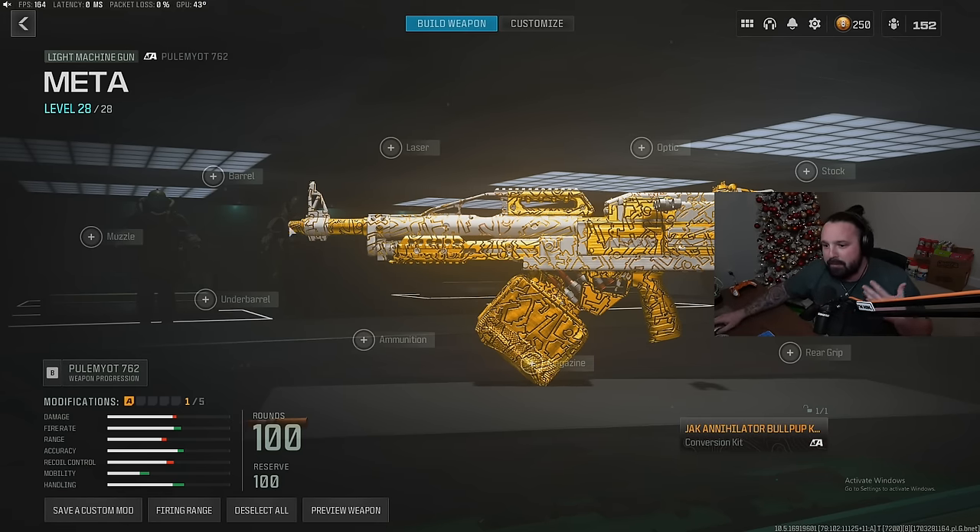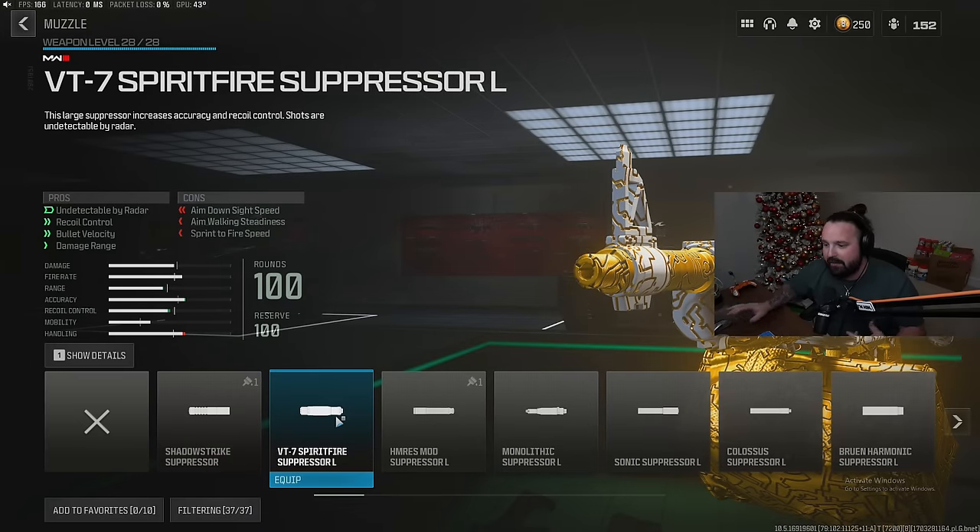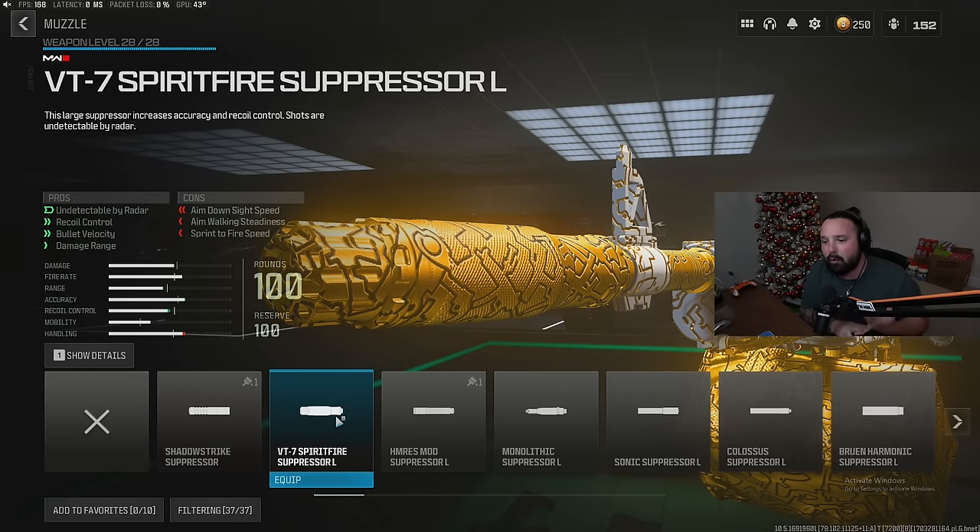For our second attachment, we're gonna rock a muzzle — the VT7 Spearfire muzzle for enhanced recoil control, bullet velocity, and damage range. It's also gonna make us undetectable by radar, meaning when you shoot with this suppressor, you won't show up as a red dot on the mini map.